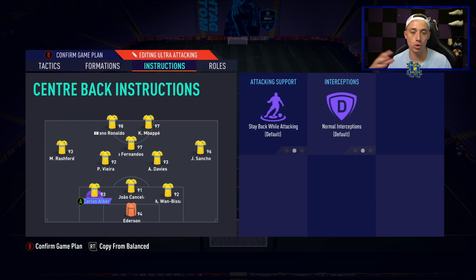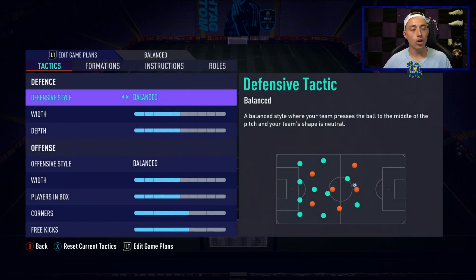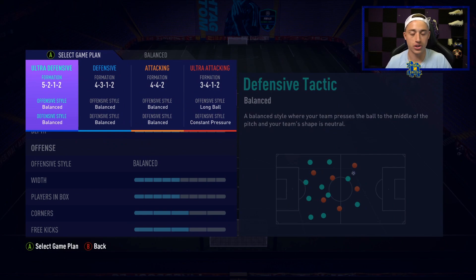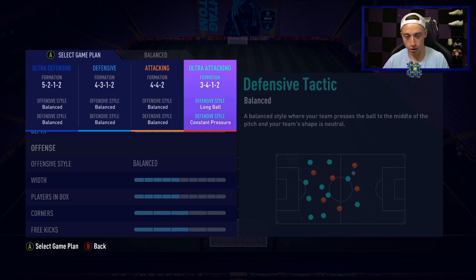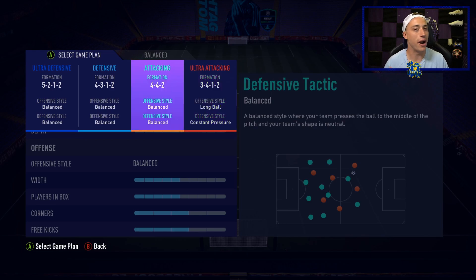The defenders are kept on stay back while attacking because you still need some defensive cover. To summarize the custom tactics: the five back is more for closing out a game; the 4-3-1-2 is one I'd definitely say to give a go — as much as I find it a nightmare to play against, it's the best formation in the game without a shadow of a doubt; the 3-4-1-2 is for when you're going for it late in a game; and the 4-4-2 is my bread and butter, balanced formation. The 4-4-2 and 4-3-1-2 are probably the two most commonly used formations this year among pros.